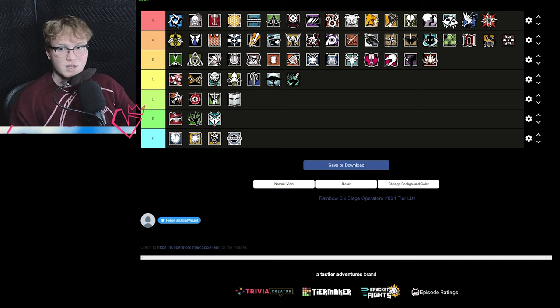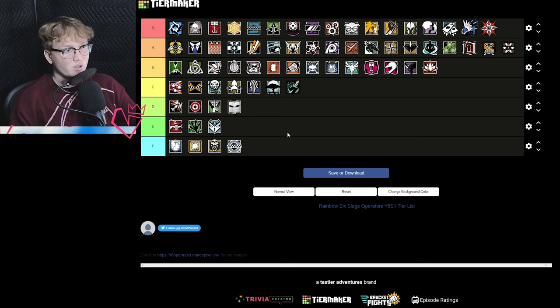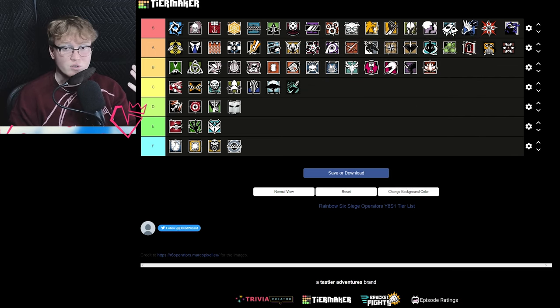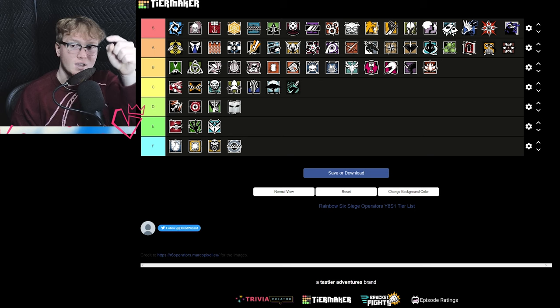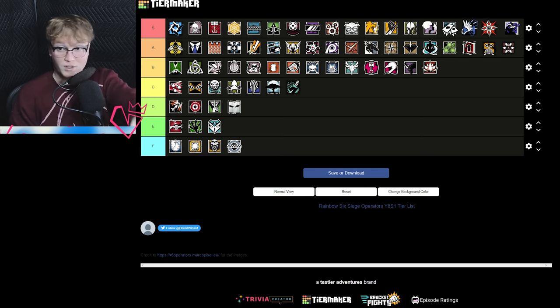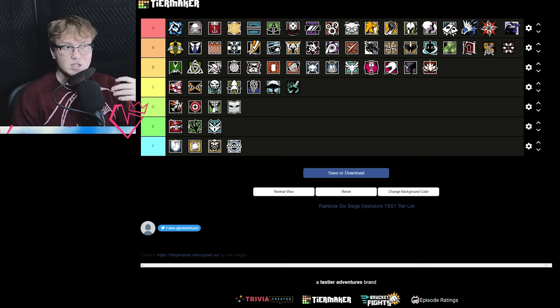Now let's talk about Fenrir. He's not on this tier list because it's not the most up-to-date tier maker, but if I had to place him, Fenrir is S tier. He's currently the strongest defender if not one of the strongest. The fact that his Fenrir smokes are still active after he dies is ridiculous. They're bulletproof when not activated, and when activated they give a notification so you can use it like an old-school Lesion — you see someone crossing and can play your roamer around that mechanic. He's incredibly strong.